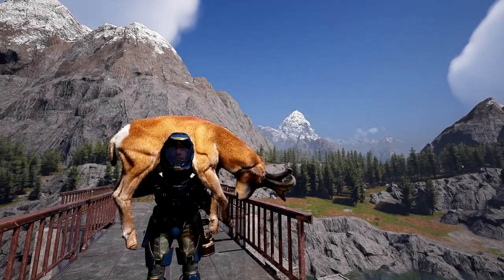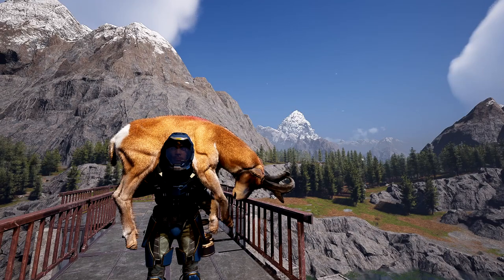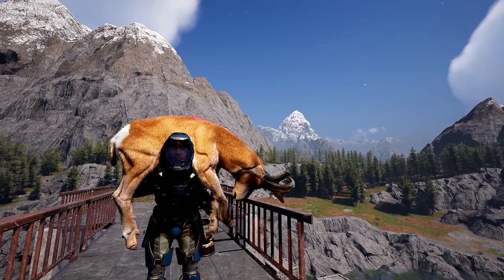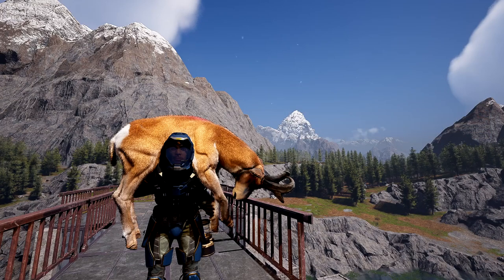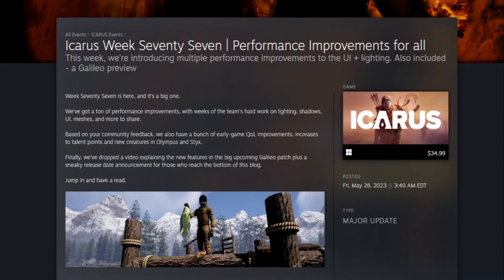What is up everybody, Josh here again, and today we have an Icarus Week 77 update. This week they've added two new creatures — one that's on my back and a new scorpion that spawns in the arctic. They also added a preview of Galileo, which will be released next week. We have a ton of optimizations and I am getting buttery frames from it, and so much more.